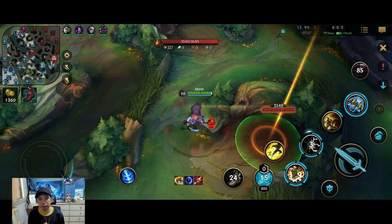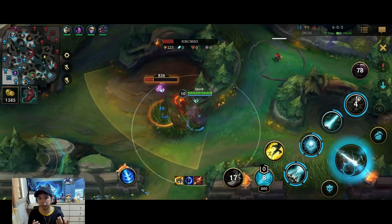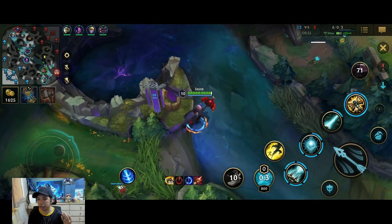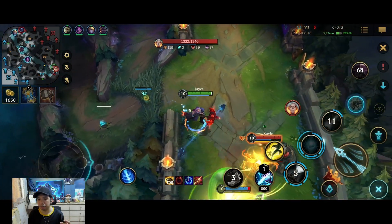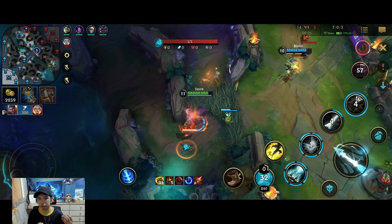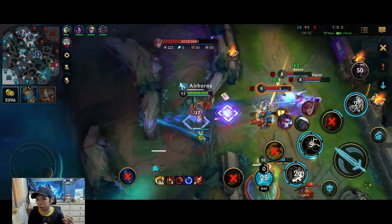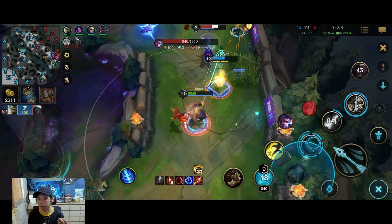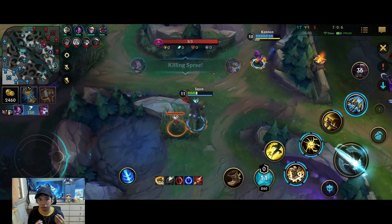Jayce's best power spike comes at three items once you complete Serylda's Grudge. Another alternative to the Grudge is Mortal Reminder if they have a lot of healing, but in this game we're snowballing and generally Grudge is a much better pick. I see Kayle trying to farm bot to scale. I go for the poke — I miss my combo but it's okay. Riven is able to help me once Kayle's ult is down and we immediately burst Kayle. I poke the opponents — look at my burst, look how strong my damage is on Senna — I'm almost able to one-shot. We take down Senna. Kennan does a great gank on the bot side and we get another good trade.